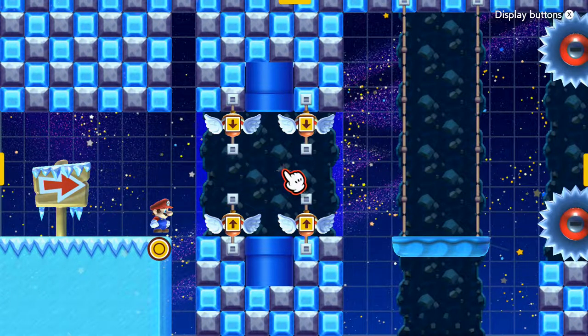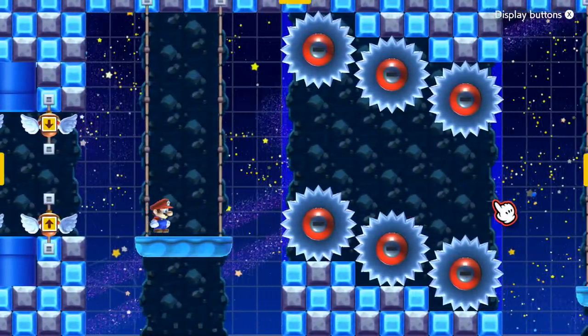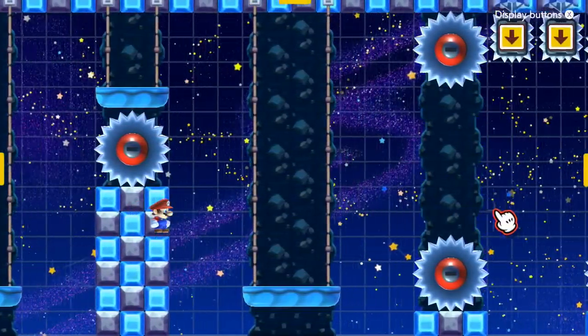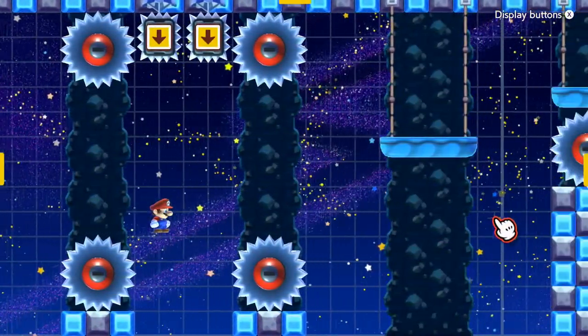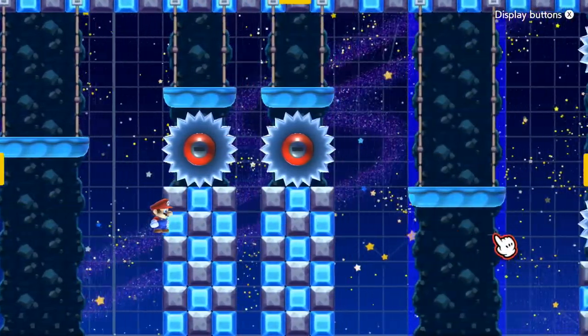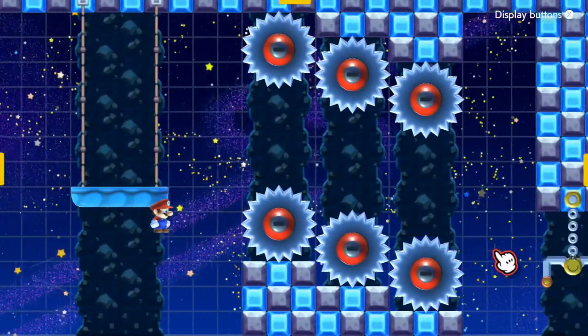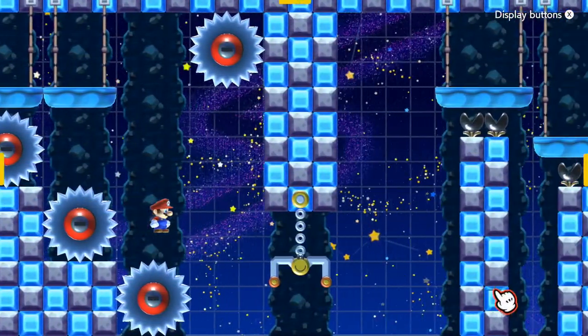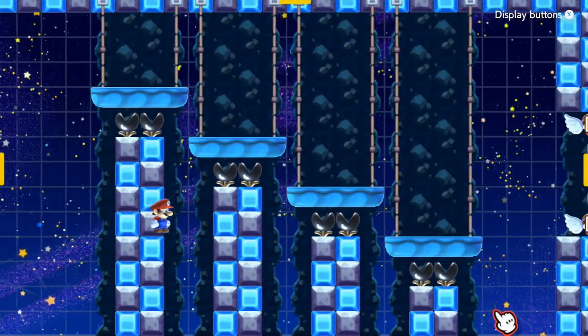At the start we have the acorn suits, and pretty much every section of the level requires the acorn suit to get through. There are a few sections that can be cheesed, but you only get one acorn suit for each section of the level — well, until the checkpoint anyway. So a lot of gliding is required to beat this. Be careful you don't fall off the bottom as well.